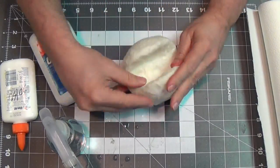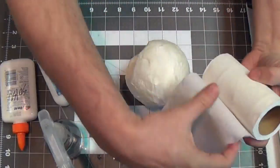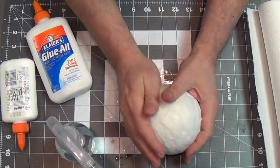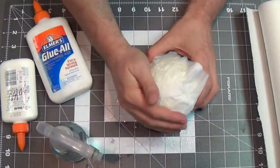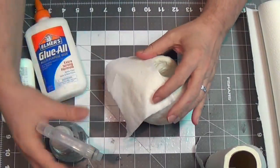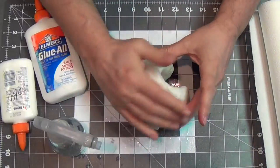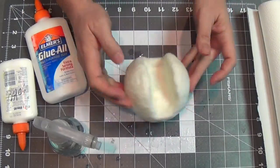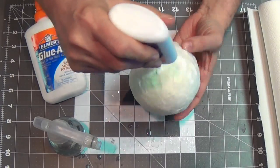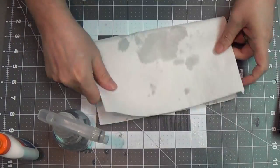I put some more paper in the mouth to build it out, then start adding TP around the whole piece. I prefer TP over paper towels because it gives a smoother surface — I like to start with paper towel and then add TP over it. Once it's all together, I soak the surface with 50% water, 50% white glue, squirting it all over so it soaks right in.